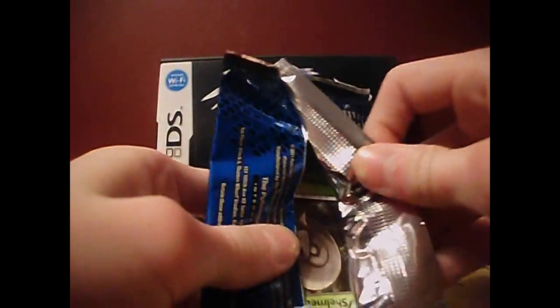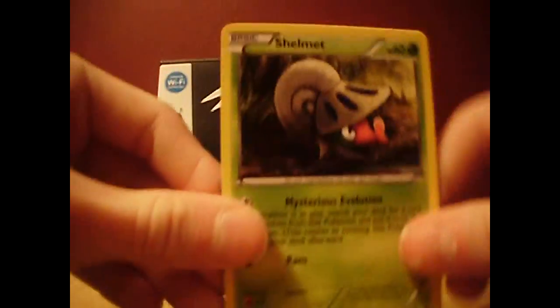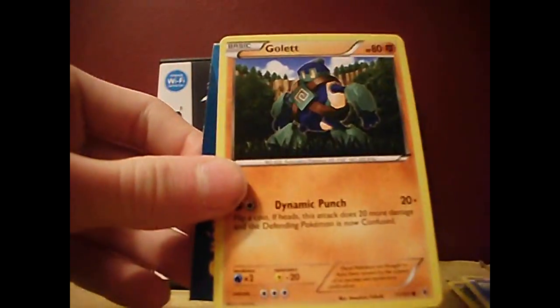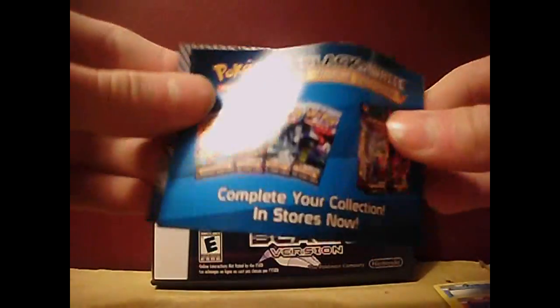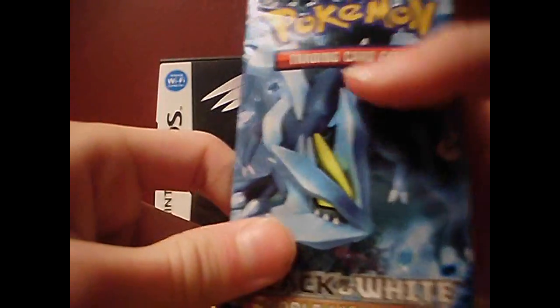I'm not really into Pokemon cards anymore, I just know how to open these. I haven't done a pack opening for quite some time. We have Shelmet, Frillish, Golurk, and this little check thing. Shelmet is the Pokemon on the front of the sampling pack, so that's pretty cool.